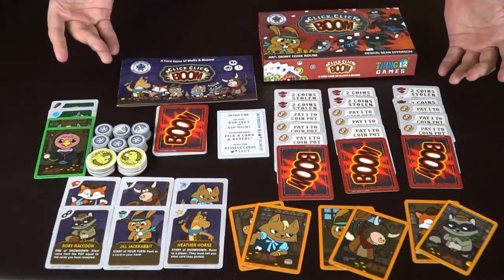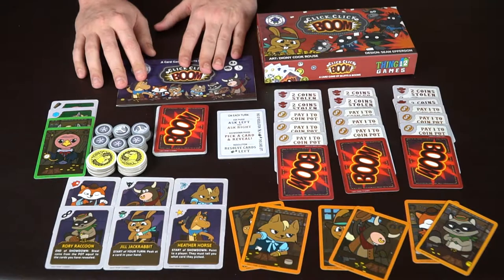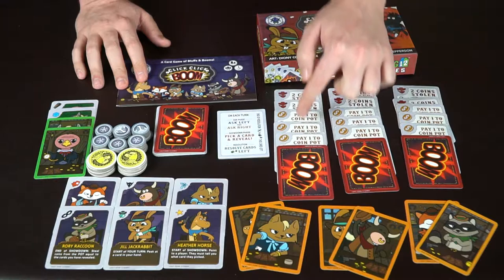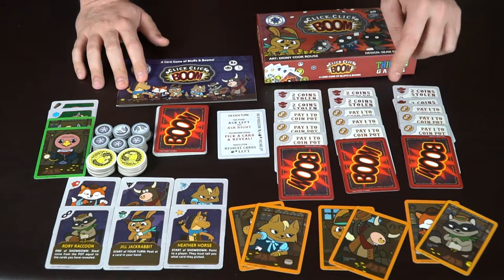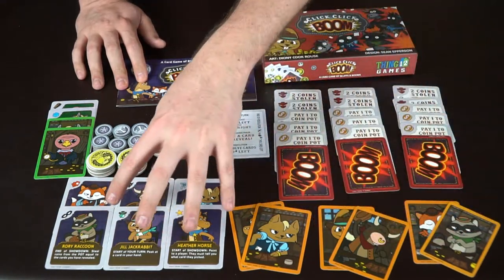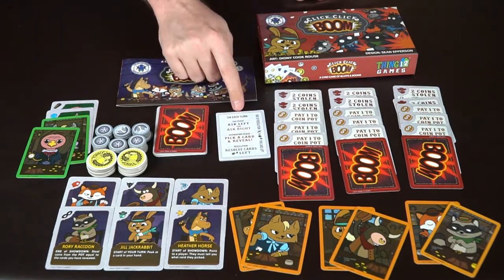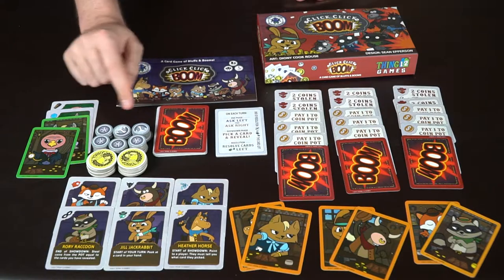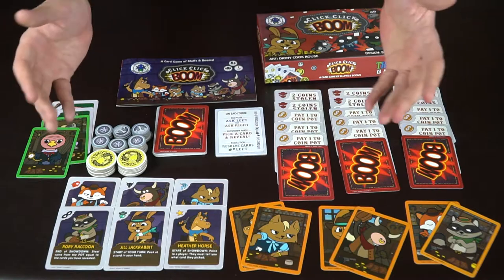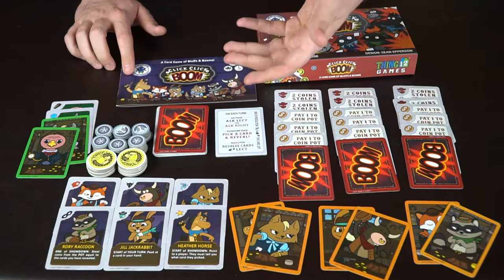Let's check out what comes in the game. Here we have Click Click Boom and everything that's included: the box, a rulebook, a bunch of playing cards, and some tokens. Each player gets these cards with boom, pay three, pay to win, put one coin in the pot, or lose two coins — along with character cards and their ability cards. There are also some promo cards, a quick-reference card explaining how each round works, and coins you'll be putting into the middle of the pot. The artwork is cute and reminds me of Happy Tree Friends.